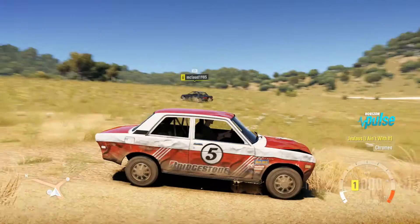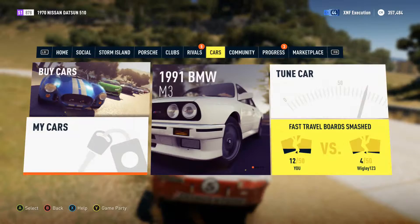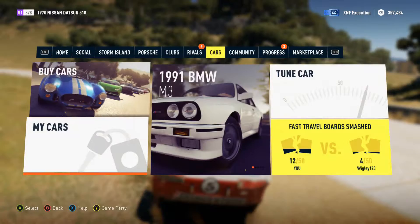So there you go guys — that is the Datsun rally car. I think that was a pretty successful build. It's got the 2.6 litre inline six in it. I hope you've enjoyed the video, and you might actually consider this car for your next rally build. 454bhp, 990kg, a 2.6 inline six. It's a nice car. I'll see you in the next video.